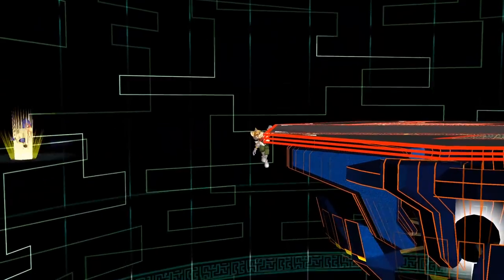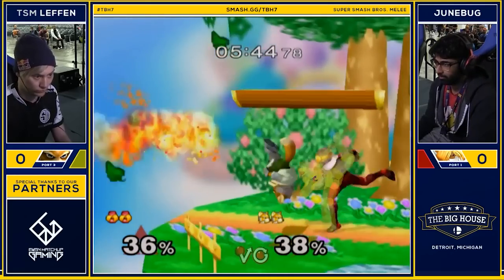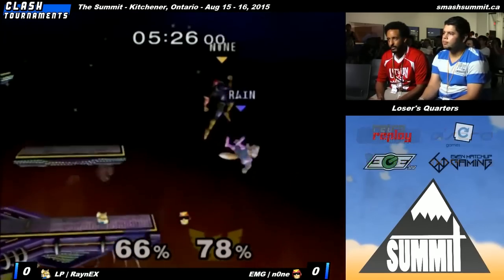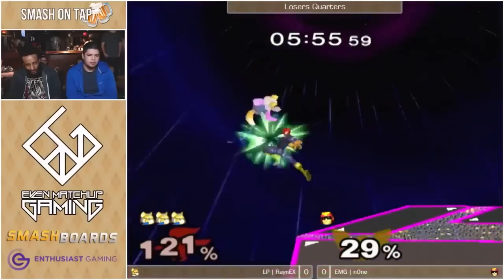Sheik Ftilt is another one of those options. It's an amazing hitbox, great anti-approach tool that confirms into standard combos and will lead into a kill at later percents. Falcon Knee is an incredibly powerful aerial that combos into itself and also itself. It's safe on shield, it combos, it kills, it edge guards, and it makes the entire crowd just cheer against you. That part's not in the move data, but you get my point.